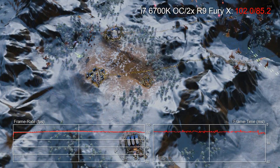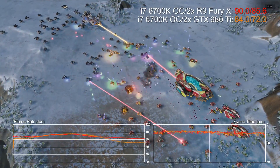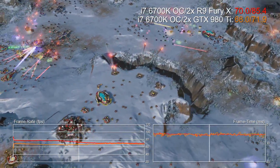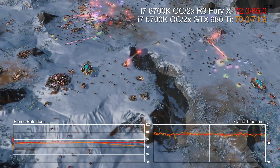As we bring in two GTX 980 Tis, AMD really does dominate here. The lowest frame rate with Nvidia is 30 FPS with a 74 FPS average. In short, AMD is 16% ahead.